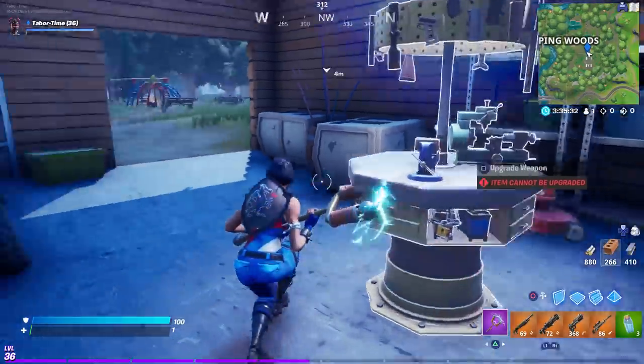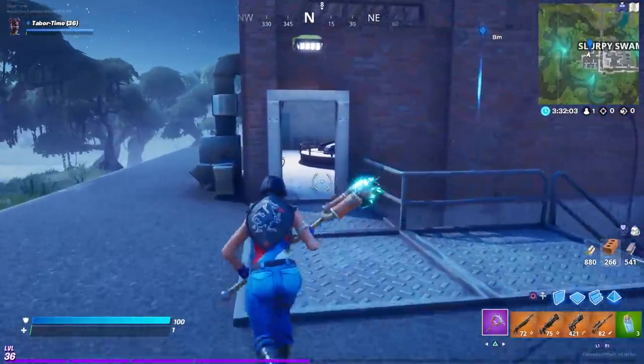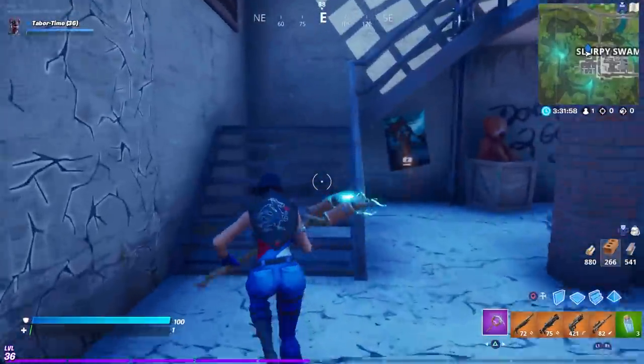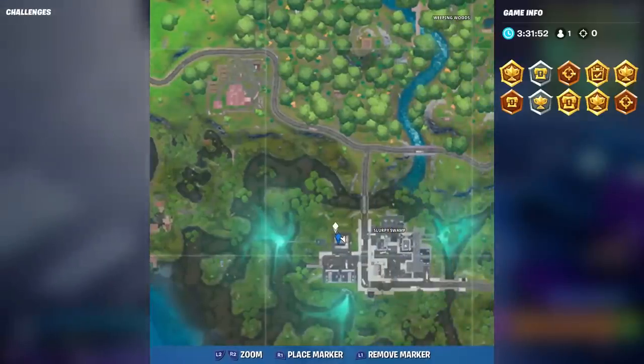The next table is in Slurpy Swamp, inside a brick building. It's actually on the upper floor — come through the door, pass this weird mechanical spin thing, come upstairs, and the upgrade table is right there. The exact location is on the western side, on the northernmost peak of Slurpy Swamp.